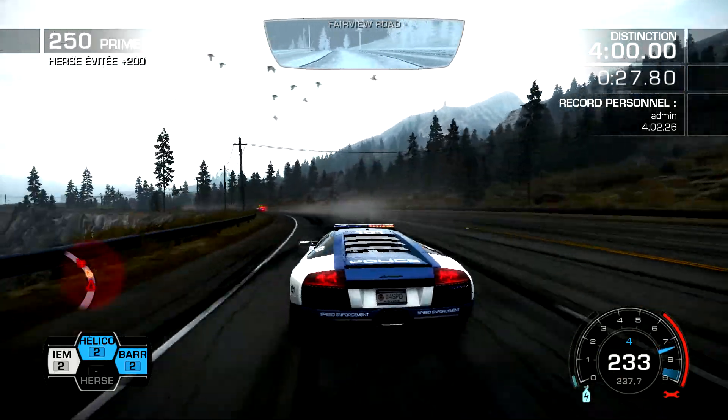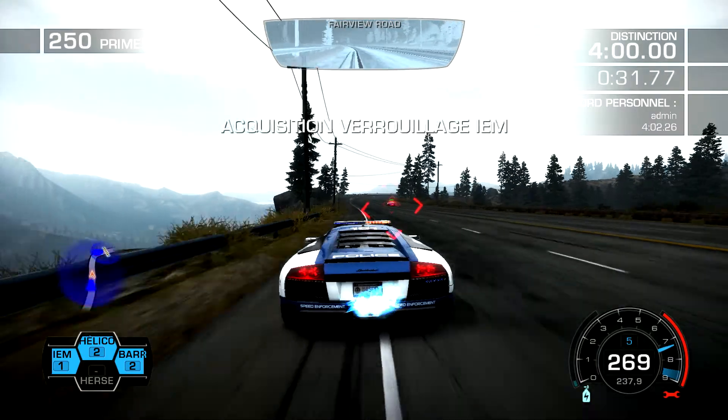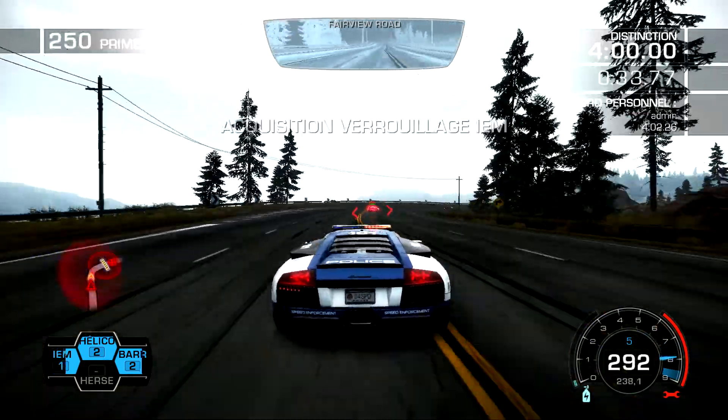Bien reçu, OK, 10-73, un barrage est mis en place droit devant. IEM, activez, mission et dérogage de l'action.